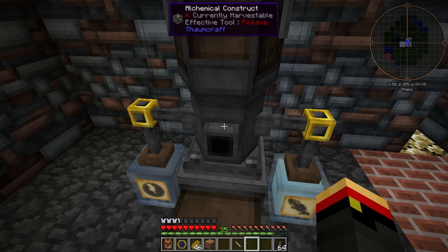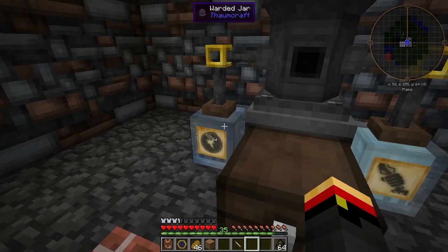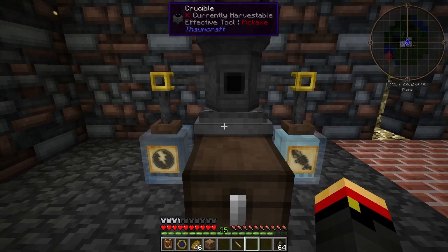For my setup, I'd like to make some Alimentum. So I've placed the three required Essentia types — Ignis, Potentia, and Perditio — into water jars beside the Thaumatorium.